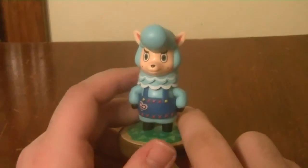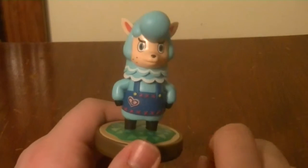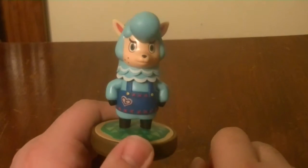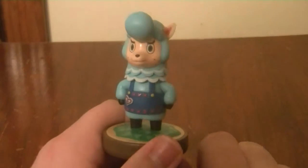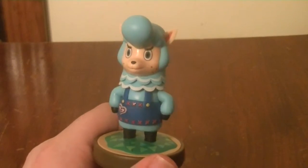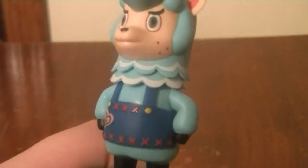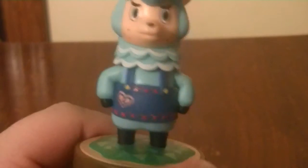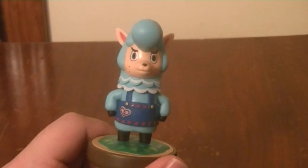The next Amiibo is Cyrus. Cyrus is part of the three-pack with K.K. He's one of the two alpacas that run the store in New Leaf — he redecorates furniture and all that. Look at the details of his overalls. I really like how much detail they put into the Animal Crossing characters on these Amiibo — it's really nice and I really welcome it.